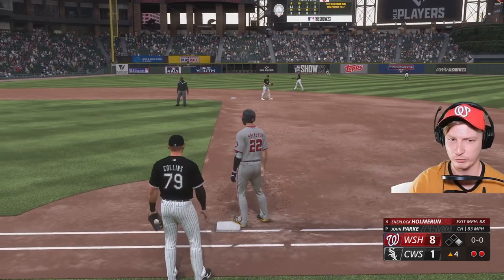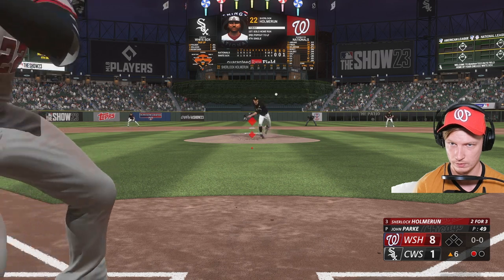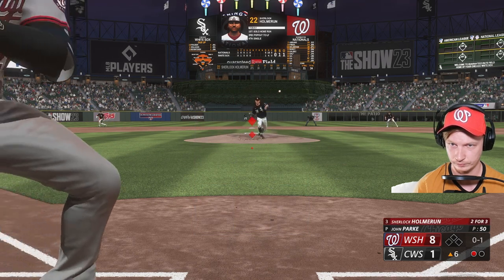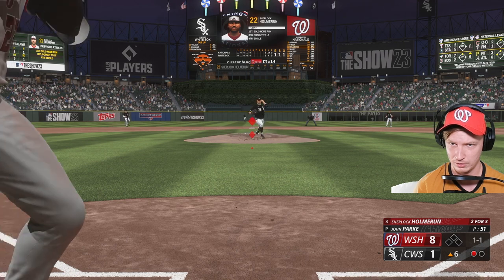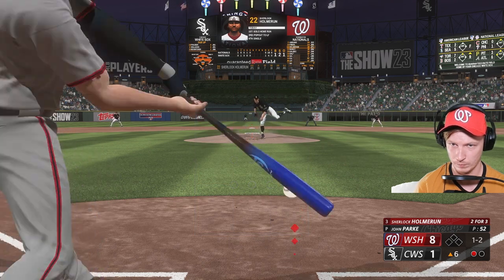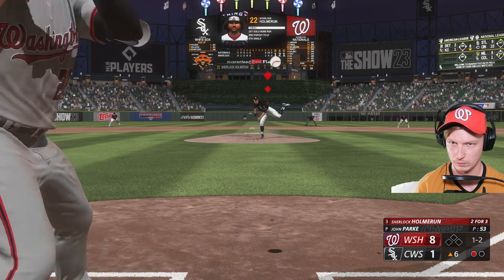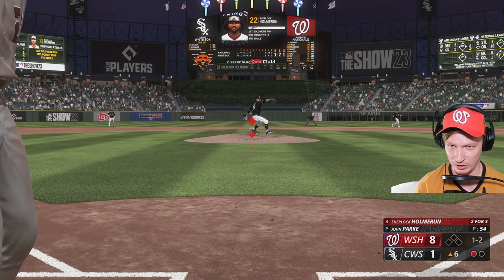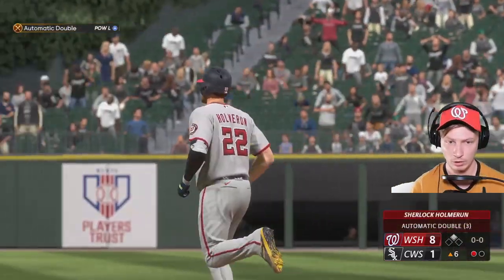We're two for three in this game. I've got 86 contact versus left at 19 years old, touching home plate quite a bit lately. I'm going to smash that curveball. My contact stat is coming in clutch but my clutch stat is not coming in clutch. That's a great shot way back there — an automatic double as it hops the fence. Three for four.